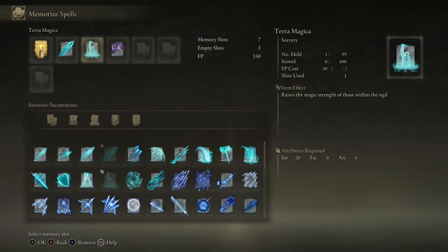In terms of talismans, I'm rocking Godfrey Icon — the best skill and spell damage talisman in the game. Terra Magicus will improve your damage output immediately — definitely use it. Just put it on the floor and that's game over.